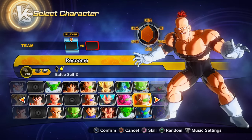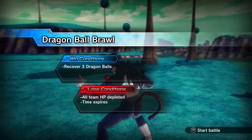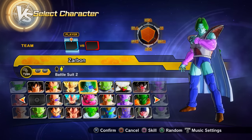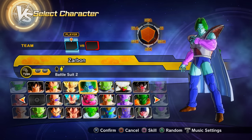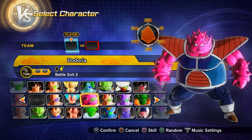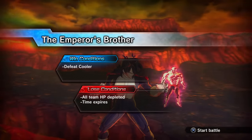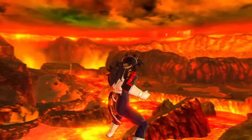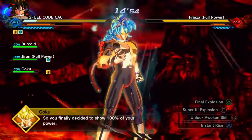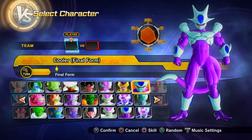Parallel Quest 22 — unlocked through story mode progress — gives Preset 2 of Zarbon and Preset 2 of Dodoria. Parallel Quest 25 — also a story mode unlock — gives Preset 10 of Goku and introduces a new character: Final Form Cooler.